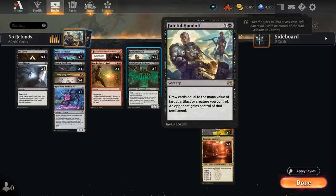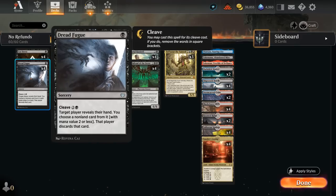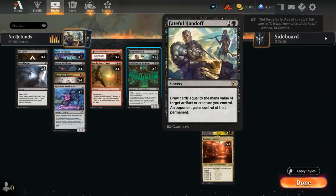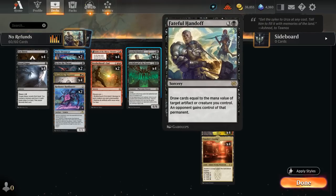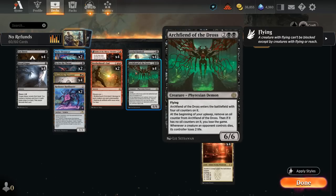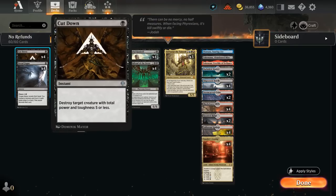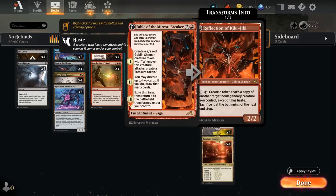The rest of the deck is typical Grixis midrange, with four copies of Dreadfugue as a discard spell to remove interaction the opponent might have for our Archfiend plus Handoff combo. Fable of the Mirror-Breaker provides card selection to discard excess Handoffs and dig for combo pieces. The Reflection of Kiki-Jiki can copy Archfiend, giving us a hasty 6/6 flyer, and controlling multiple Archfiends means we drain the opponent for four when their creatures die. We've also got Cut Down and Go for the Throat as cheap spot removal, plus Harvester as a creature with removal built in.